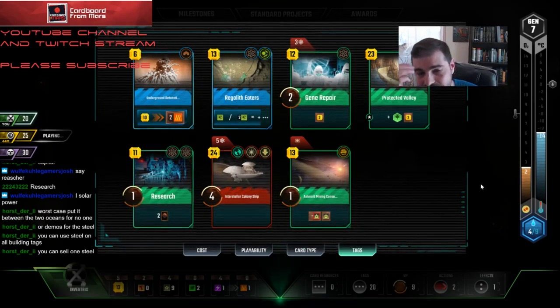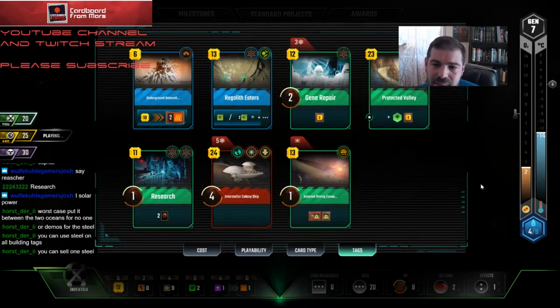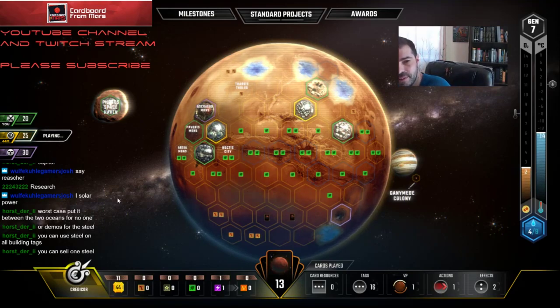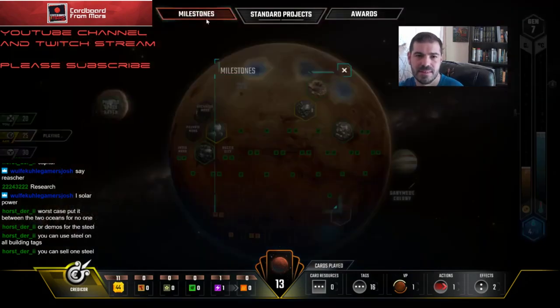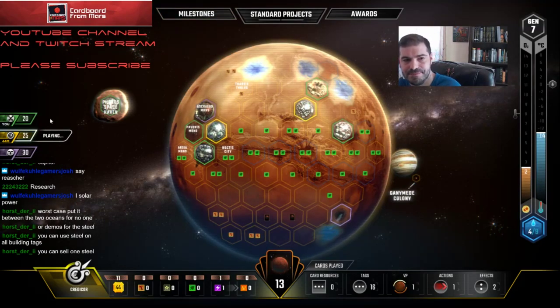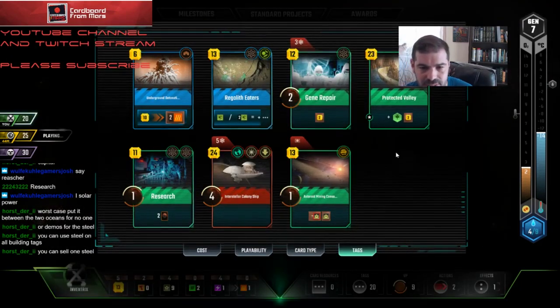I guess I could sell Protected Valley. I guess I can just see what this guy does. If he doesn't build a city, then I'm going to be able to get it anyway. I'll just slow roll it a little bit and see what he does.